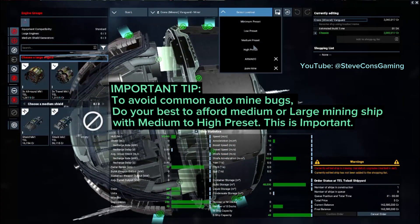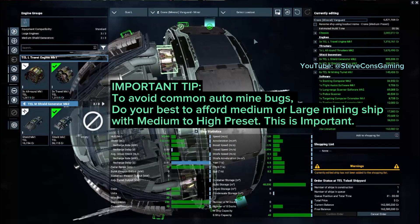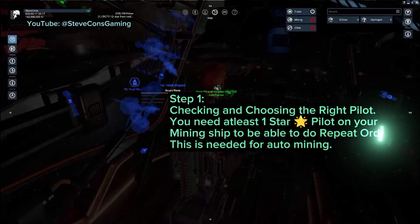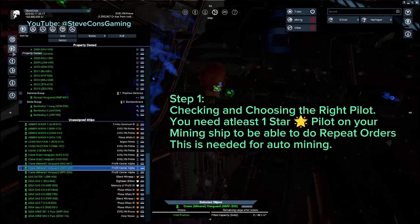Always remember: for this to work without a possible bug, always choose medium to high preset and adjust the fitting from there. Step one: check if your pilot has at least one star rating, otherwise you won't be able to do auto mine. You can do this by selecting the ship.